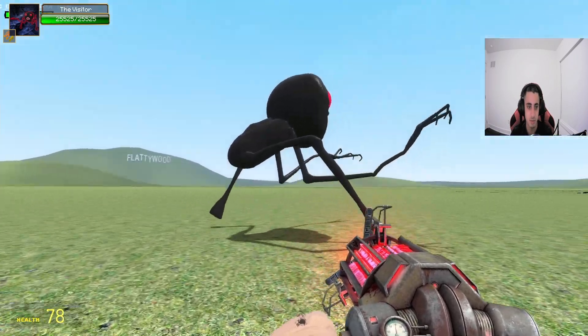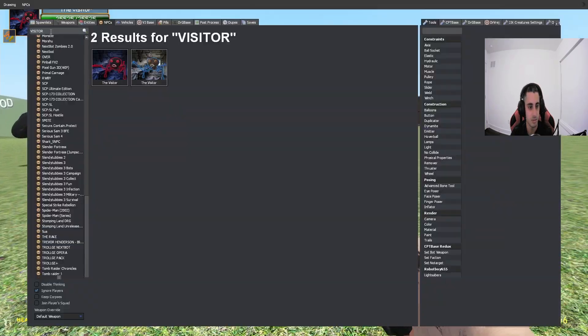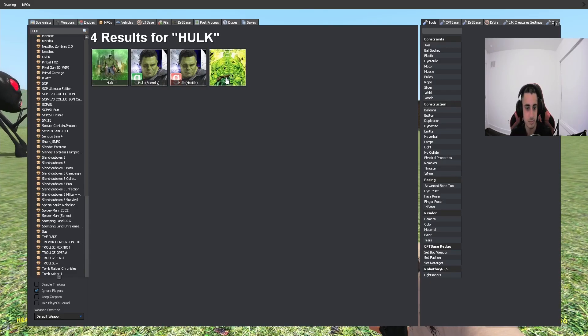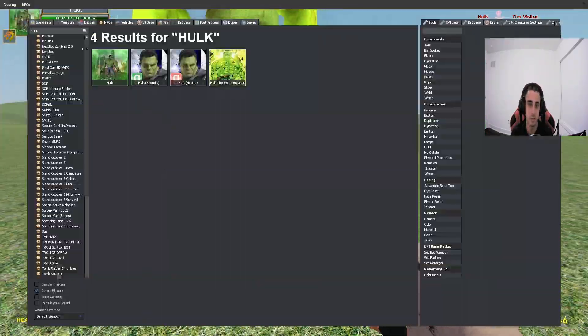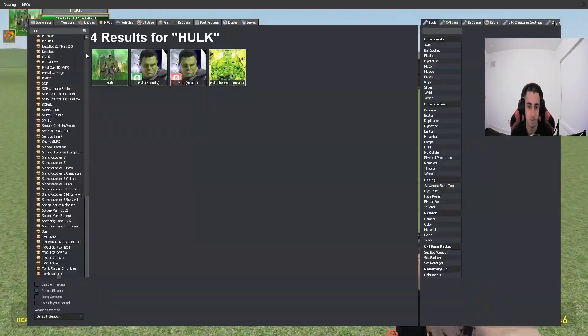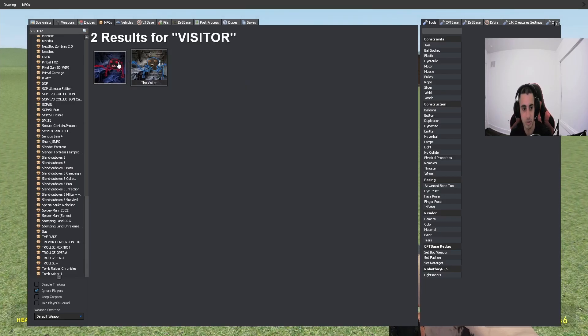Let's make the more overpowered Visitor — the one that regenerates almost instantly — fight. Warbreaker Hawk kills him immediately. I thought maybe he could defeat him, but there's just too much power there.